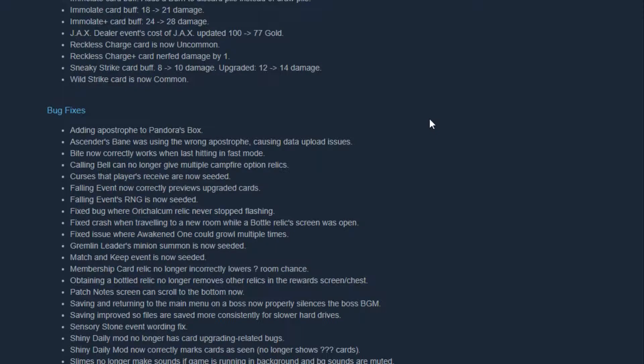Fixed issues where Awakened One could grow multiple times — I remember that happening once. Jimlin leaders' minion summons are now seeded. Keep Event is now seeded. Membership Card relic no longer incorrectly lowers question mark room chances. Obtaining a bottle relic no longer removes other relics in the reward screen and chest.